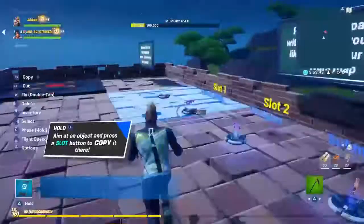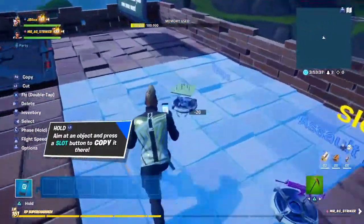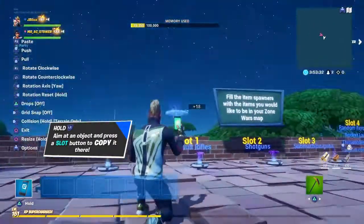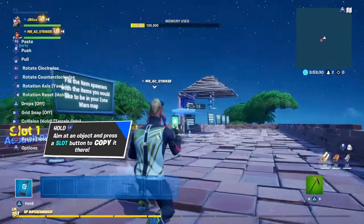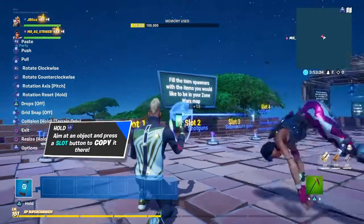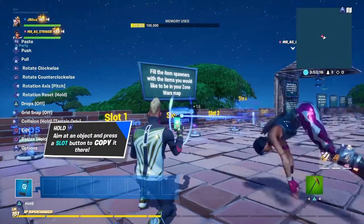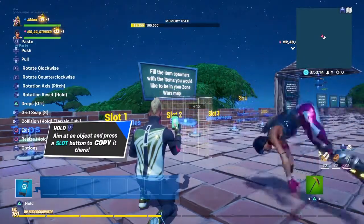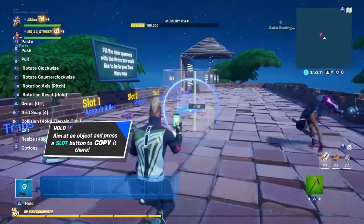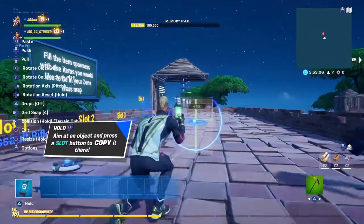Now that you've picked all your weapons, starting from the traps on the left, press R2 to copy it. Set your rotation axis to Pitch, and make sure grid snap is set to four.